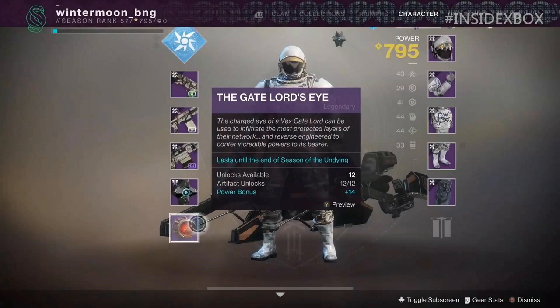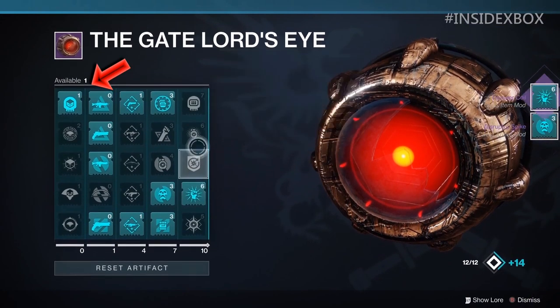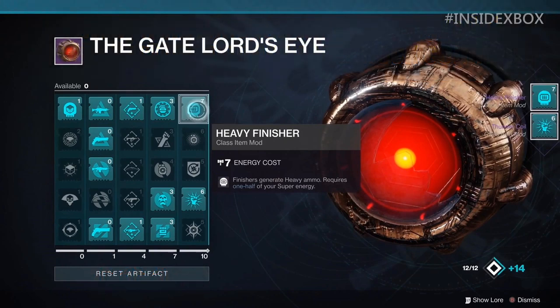How does this artifact work, and can we choose from all of them? If you stop the video at just the right frame, you can read info about the artifact. It's called the Gate Lord's Eye: 'The charged eye of a Vex Gate Lord can be used to infiltrate the most protected layers of their network and reverse engineer to confer incredible powers to its bearer. Lasts until the end of the Season of Undying.' It shows 12 unlocks available, how many you've unlocked, and a power bonus. As you open the artifact menu, it shows unlocks available at the top left, and as you purchase mods it counts down. I don't quite understand the bottom right-hand side yet, but I'm assuming it means we've maxed out the artifact upgrade and can purchase up to 12 of the possible mods. The power bonus I have absolutely no idea where that comes from.